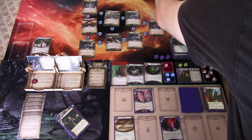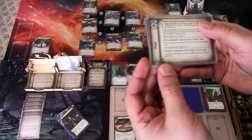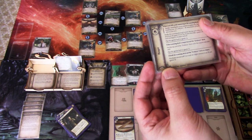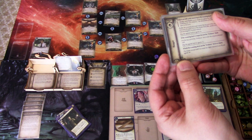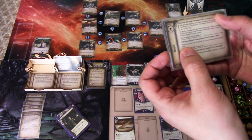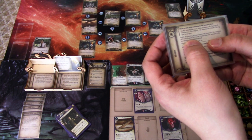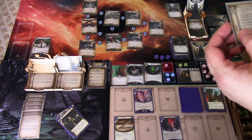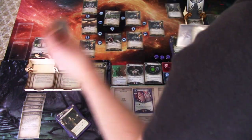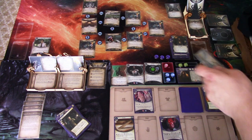Next round: we add a doom, so the agenda unfortunately advances again. We already know what's going to happen: shuffle the scanning deck and remove the top card from the game. We have already lost three crew members. We shuffle and still have these two remaining cards.